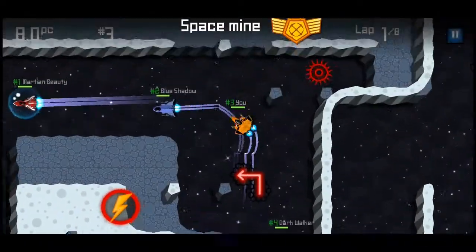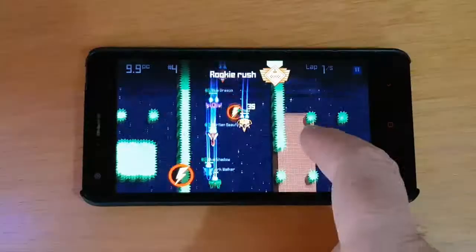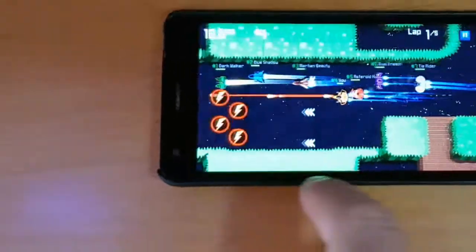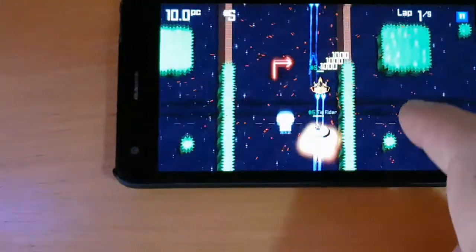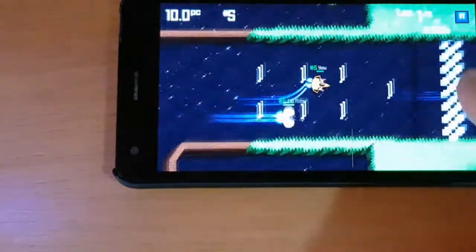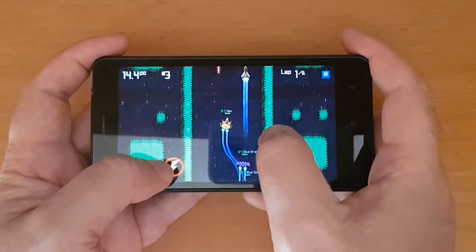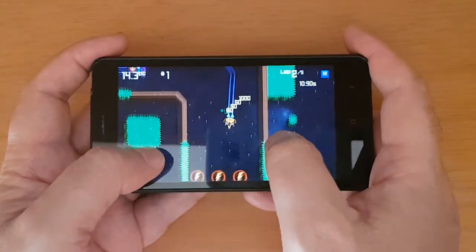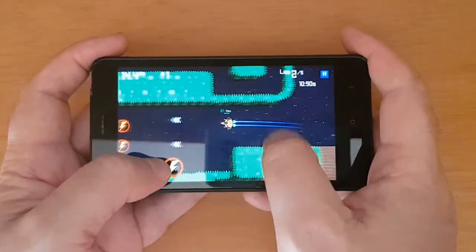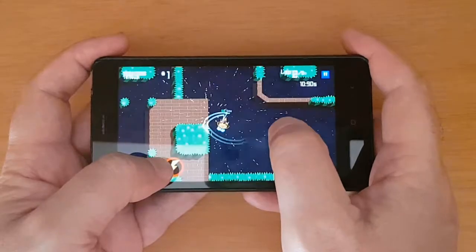Activate powers or shoot weapons with a tap over the corresponding icon, which appears on the underside of the screen. And now a master tip: you'll want to hold the phone like a video game controller, so you can perform control swipes with one thumb and activate the power-ups with the other.